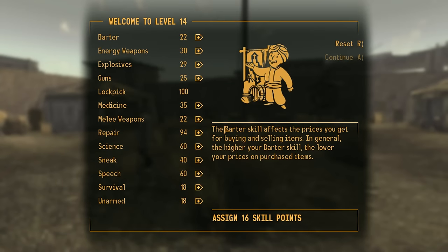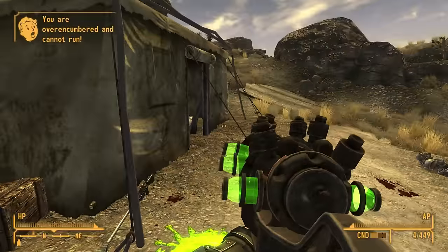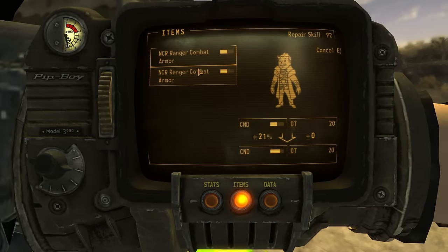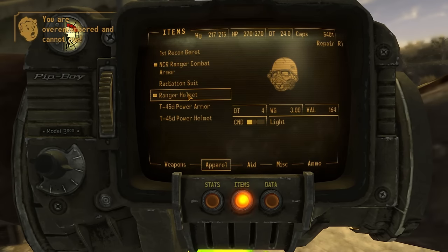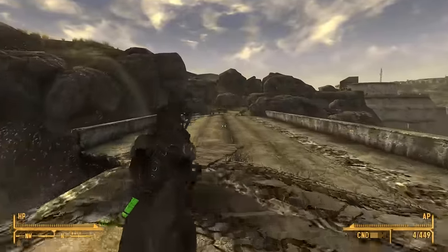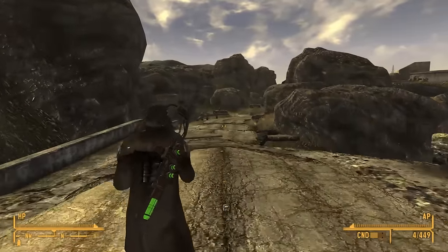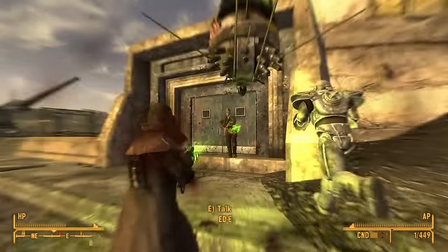However, there is a solution if you build your character right. If you invest 90 skill points into Repair, then at level 14 you can take the Jury Rigging perk, which allows you to repair weapons and armor with items of the same type. Without this perk, you either need to pay a vendor to repair your armor, or find another identical set of that armor and combine them in the repair menu. This makes it incredibly difficult to maintain rare sets of armor like the Ranger combat armor. But with the Jury Rigging perk, you can repair your Ranger armor with other common medium armors — so you can take a generic set of combat armor or Legion Centurion armor and use it to repair your Ranger set. I highly recommend taking the Jury Rigging perk if you plan to actually wear this outfit throughout the course of the game.